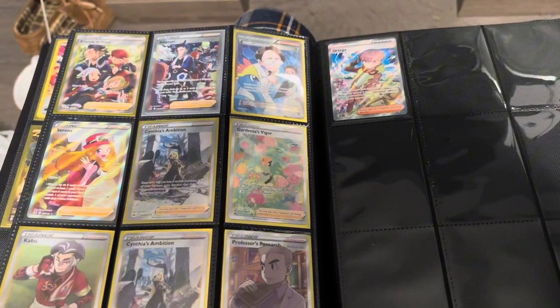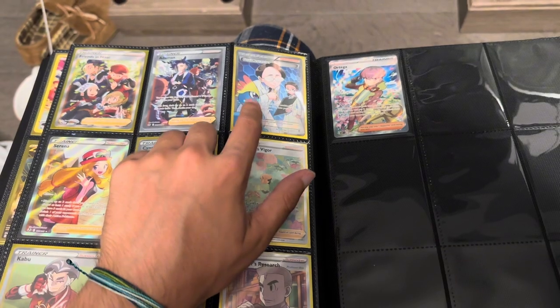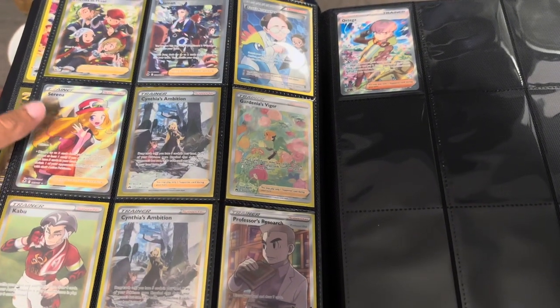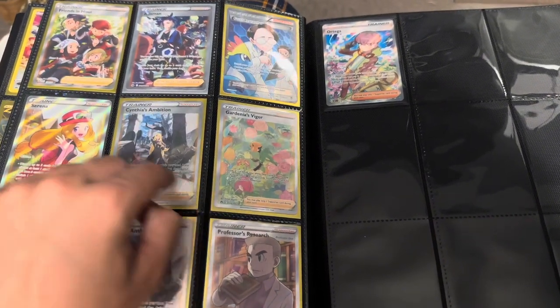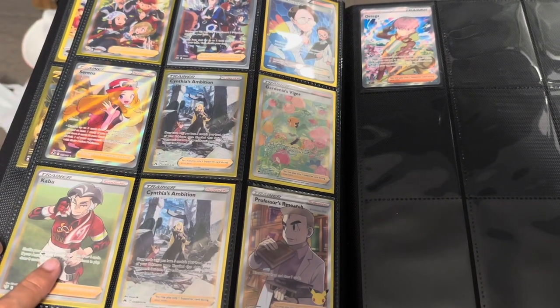We got Friends and Family, and then Fossil Researcher — this is an older one, from the set that Mega Gengar was in. I got both in the same blister three-pack and I was so hyped when I was younger. We got Serena — I'm pretty sure this is a pretty sought-after card. Same with Cynthia's Ambition and Gardenia's Vigor — however you say it. I love that card. Kabu — got this on vacation.